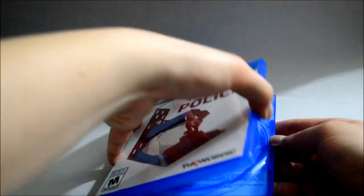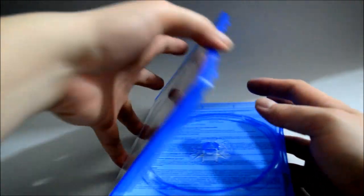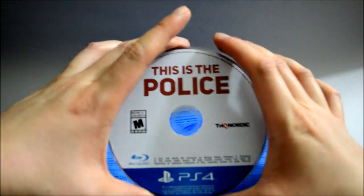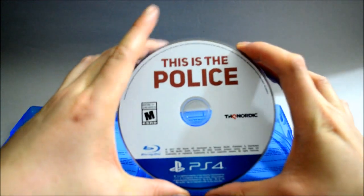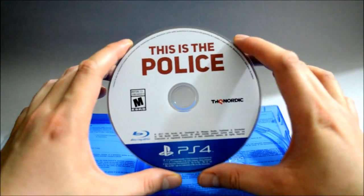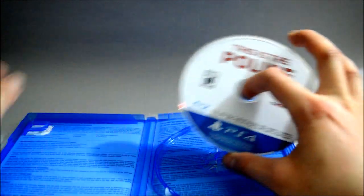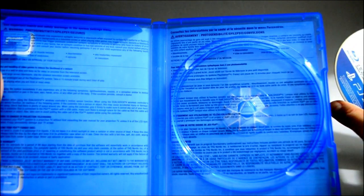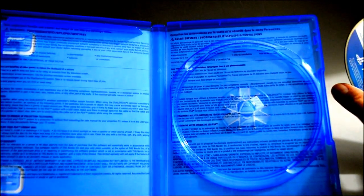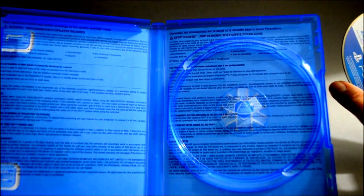Now let's open it. Yep, the disc is off the hook. There's nothing else with the game disc. Let's check the disc — very boring design, it just says "This Is the Police" on a white background, that's it. Behind the cover there are just warnings and information in two different languages. Really nothing here.